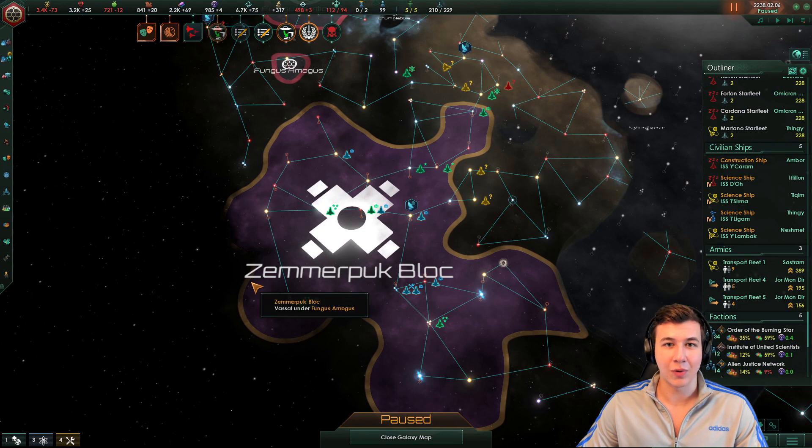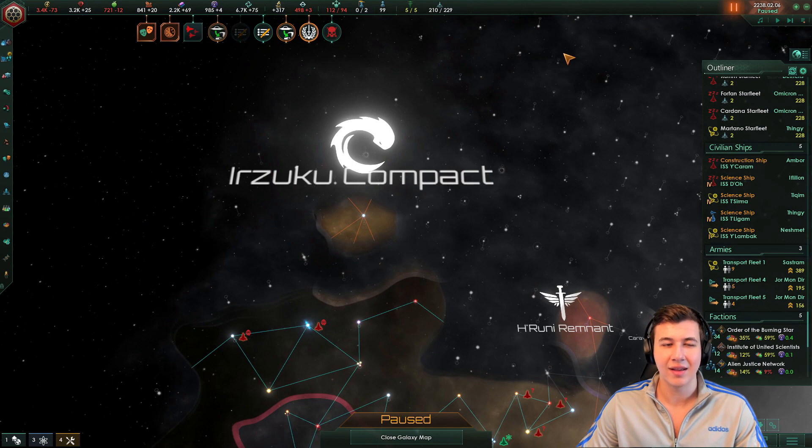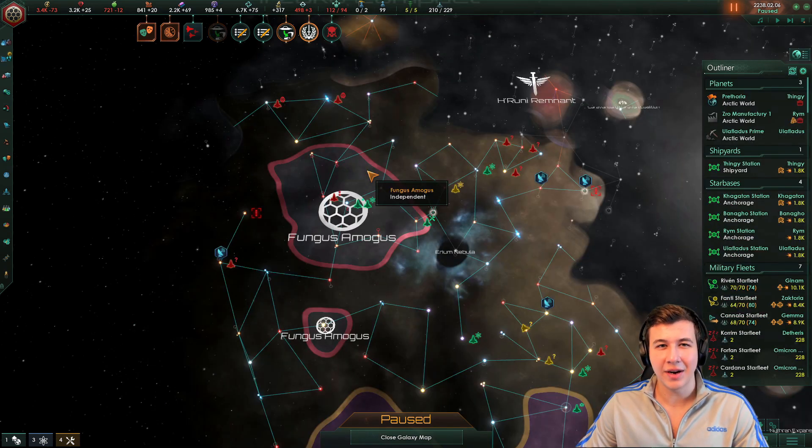Now that we have conquered this empire, we're going to wait 10 years, integrate them, and make them part of our empire. In the meantime, we're going to wage campaigns across the galaxy because at this point you can't really compete with 30,000 fleet power. All in all, clone armies is a very, very powerful origin, and with this strategy you can start out extremely strong. You can take it from here however you want.